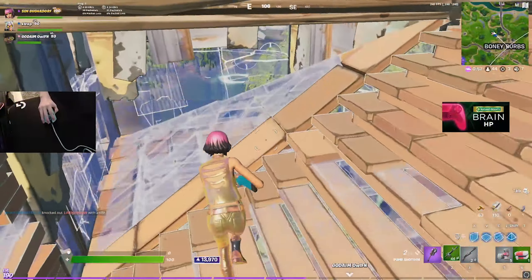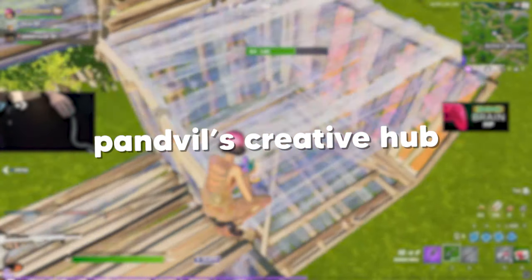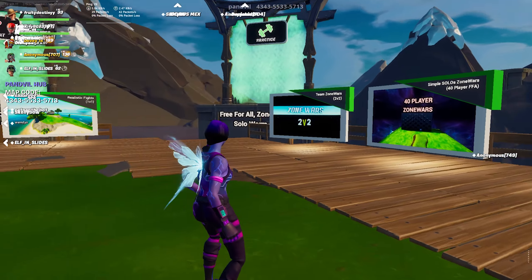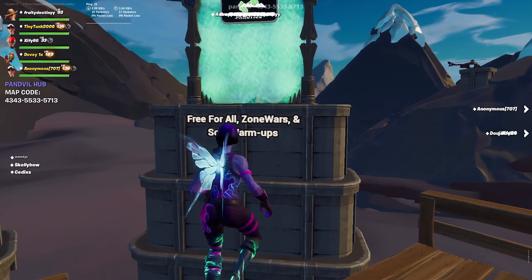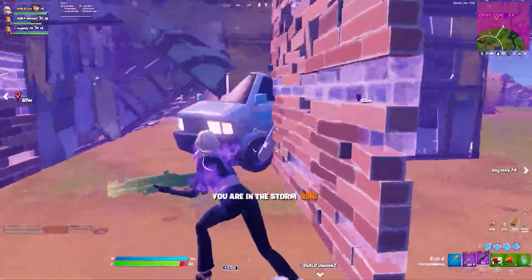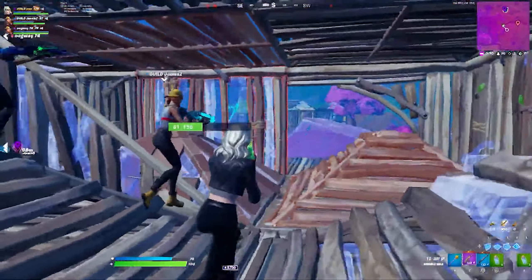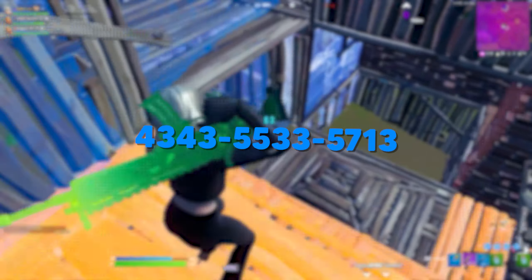Finally, the last map that I want to cover in this video is basically a map that includes a ton of other maps, and this is Panville's Creative Hub. Made by the notorious map builder Panville, it's basically a hub which contains matchmaking portals to a ton of different maps. These include various box fight and realistic fighting maps, zone war maps, piece control maps, aim maps, and all sorts of stuff you can use to improve as a player in Fortnite. So overall, this map should be a great tool if you're looking for a variety of maps to use in practice, and I'll put the code up on screen if you guys want to check it out.